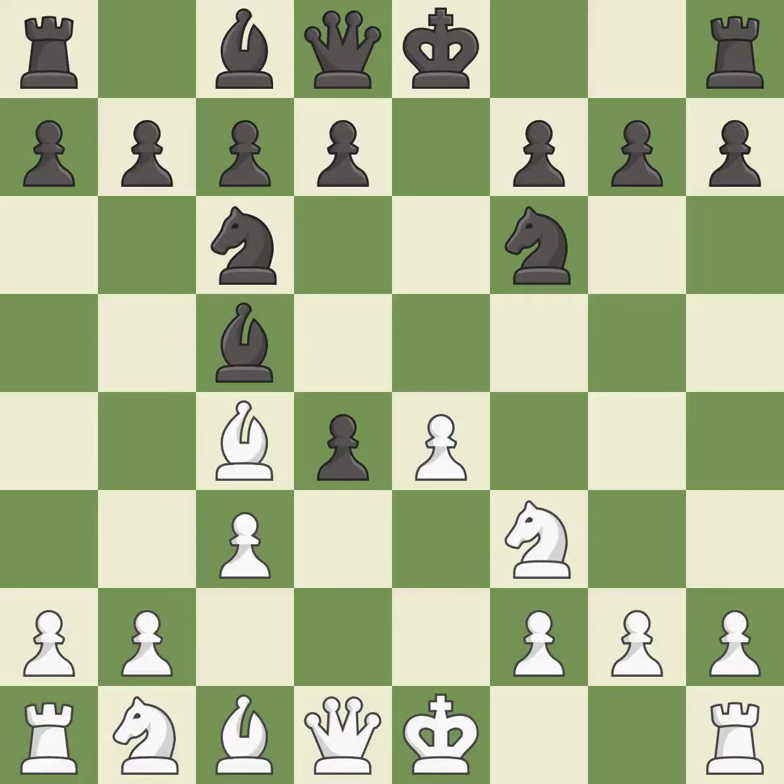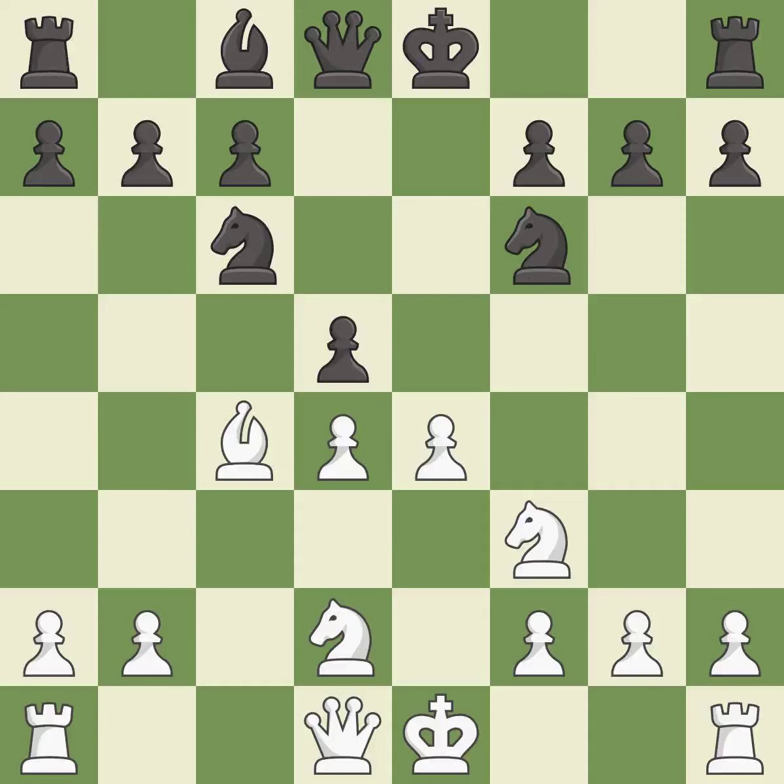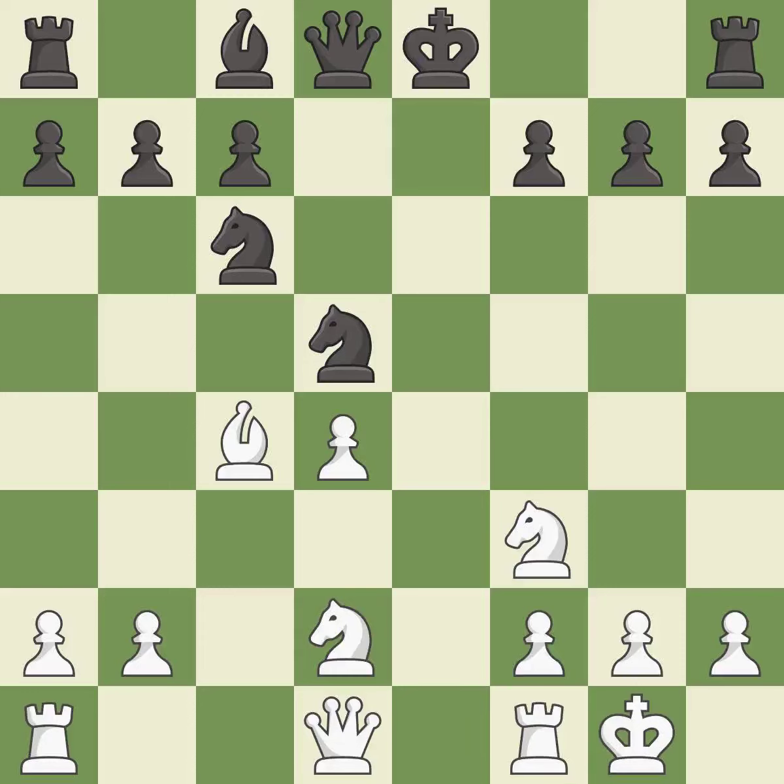Recaptures, then a strike at the center counters the opponent's ability to grab space, maintaining the balance in material with a good trade. After taking back, castling gets the king to a safer square out of the center of the board while also developing a rook. Castling kingside tends to be safer because the king is further from the center.